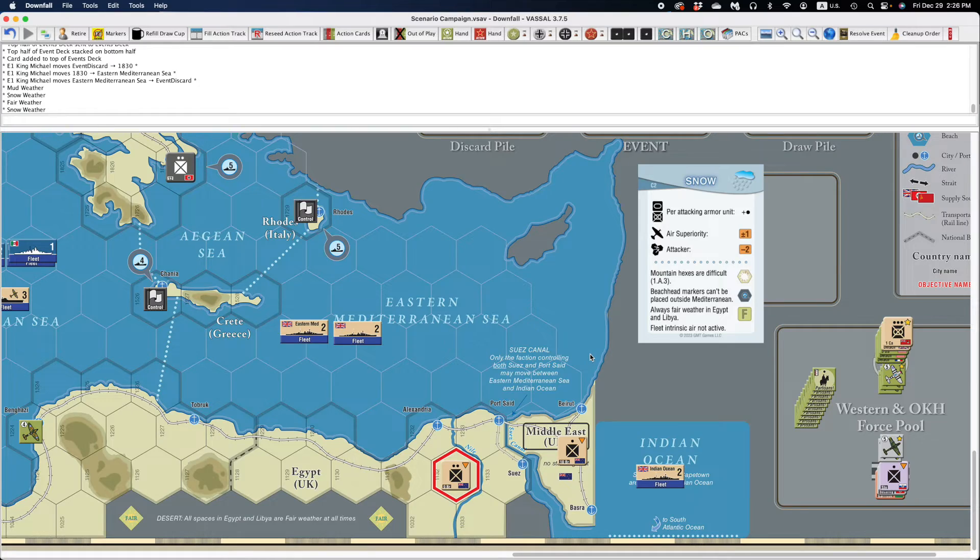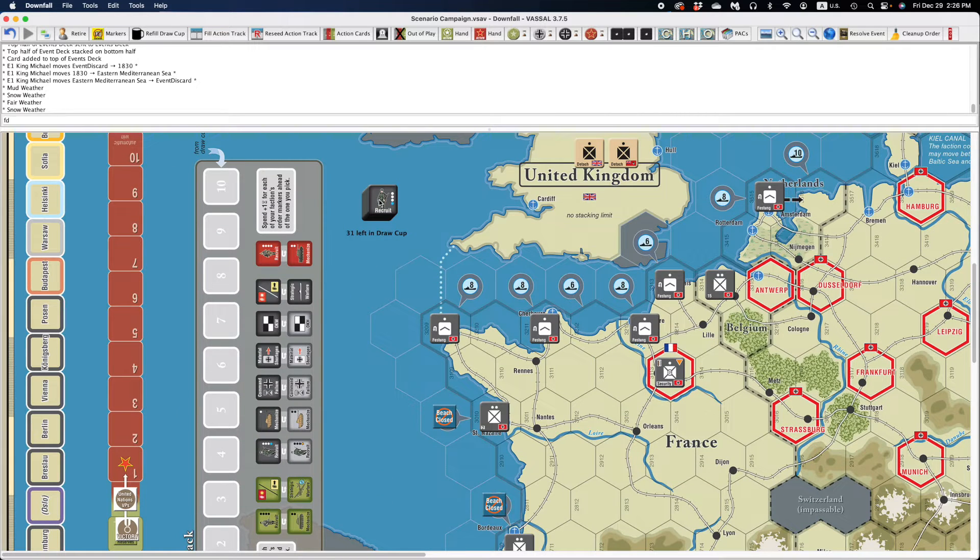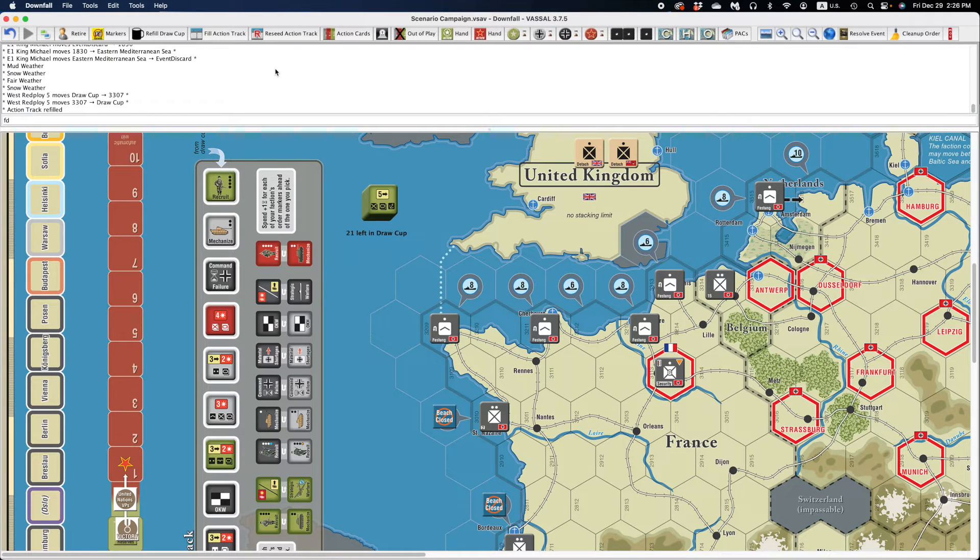The next thing you want to do when setting up the scenario is that all of the orders tokens are in this draw cup, and the draw cup shows you how many tokens are in it. You can draw them out randomly by just dragging away — it'll give you a random pull every time and only ever show you the topmost one. To do this really quickly, all you have to do is click on the Fill Action Track button on the toolbar. It'll take about nine seconds, and I have tried everything to make it snappier — that's the best I can do.